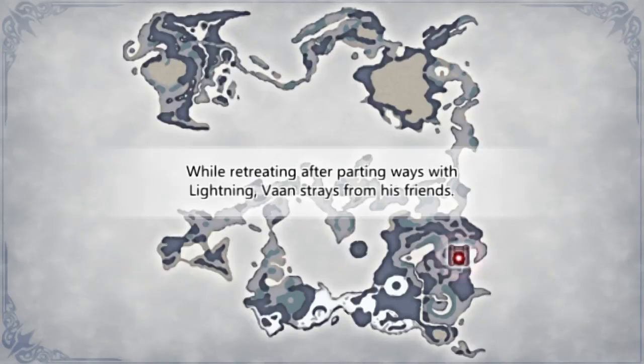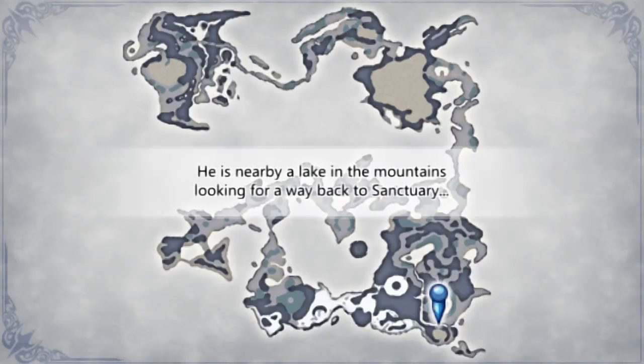While retreating after parting ways with Lightning, Vaan strayed from his friends. It's part 2 now — chapter 2 — with Vaan. He is nearby a lake in the mountains, looking for a way back to the sanctuary.